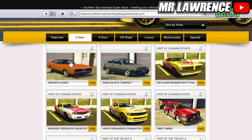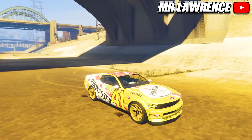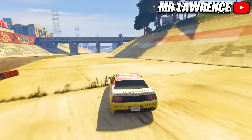You can also see one other free car on this site and it's the Dinka Blista Compact — it's nothing special. Out of these cars the Dominator is the best car overall. I believe it's still one of the fastest and best muscle cars in the game. The other muscle cars are average but they are free so there's nothing to lose.